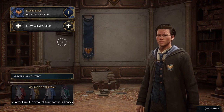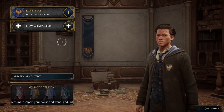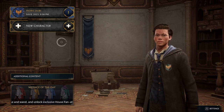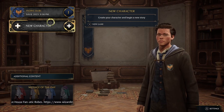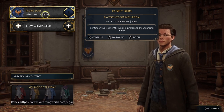Hey dudes, it's PDubs. After you complete the first 30 minutes of opening scenes and tutorials on Hogwarts Legacy, you finally make your way to Hogwarts. One of the first things you do is go to bed, wake up the next morning, and visit your common room. A lot of people on social media are saying they haven't seen any footage of what the Ravenclaw common room looks like, so that's what this video is all about.